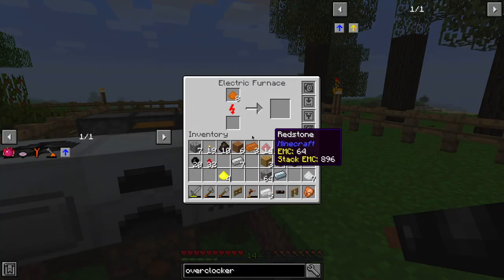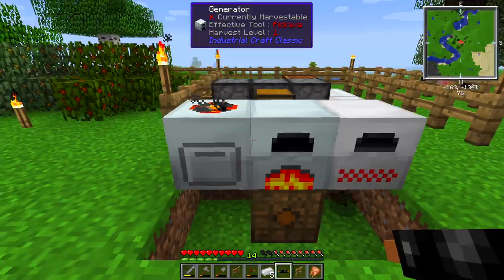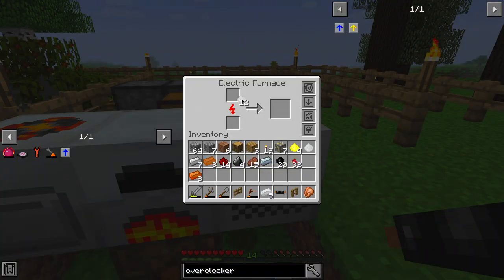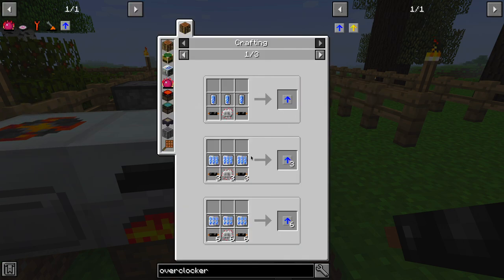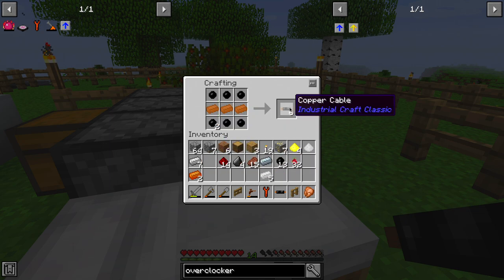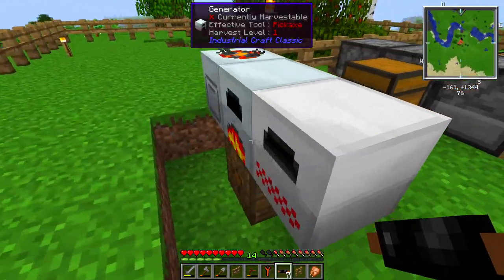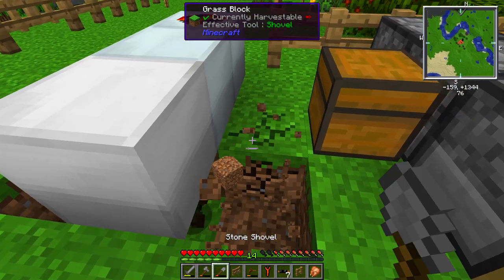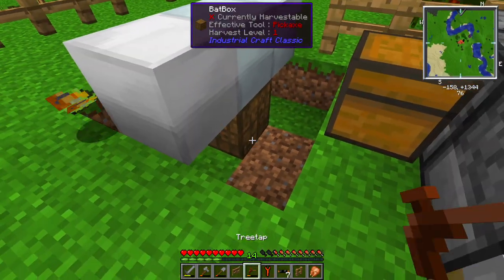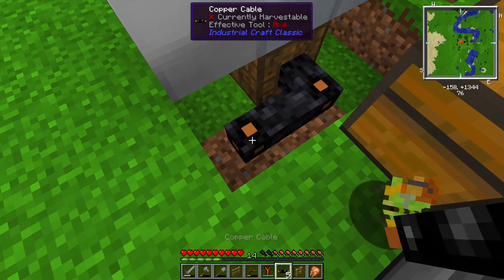According to the wiki, each overclocker upgrade reduces operating time to 70% of the previous value and increases energy consumption by 60%. You can stack them for a lot of overclocking, but that would be very costly in energy. Let's cook up our rubber, build that wrench, and make more copper cables. These copper cables aren't the best for electricity — if you pump too much through them they might melt — but they will conduct energy and we're going to connect these machines up.